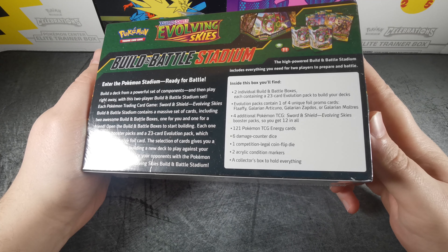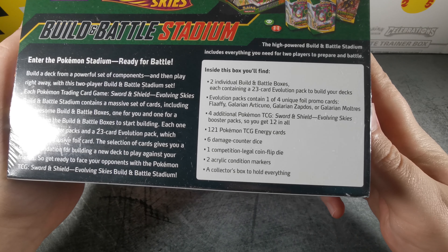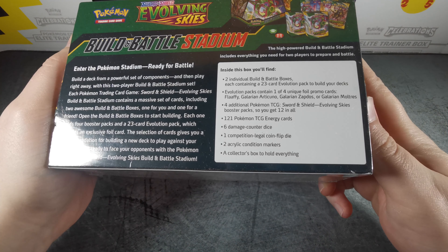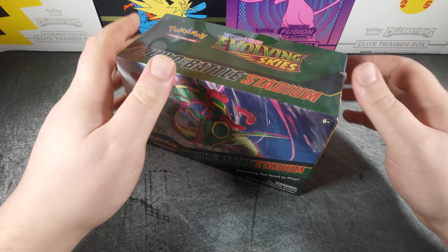Each one has a promo card with a potential of four options: Flaffy, Galarian Articuno, Zapdos, or Moltres — plus coins, energy cards, that sort of stuff. So there's 12 boosters in total plus those two 23-card decks.